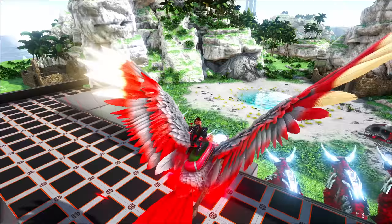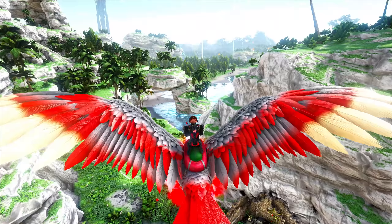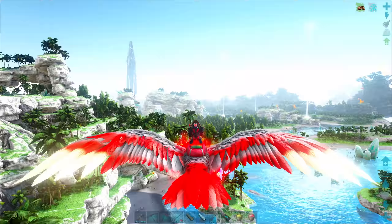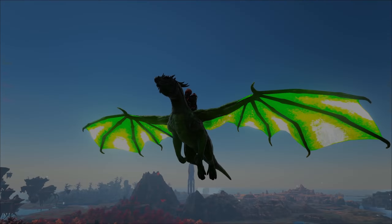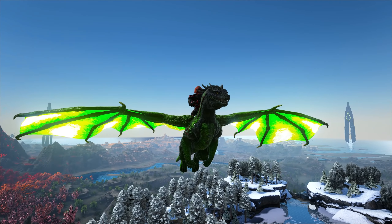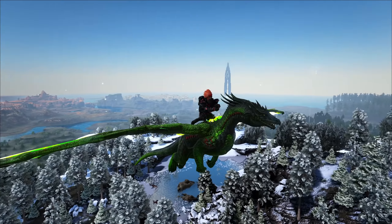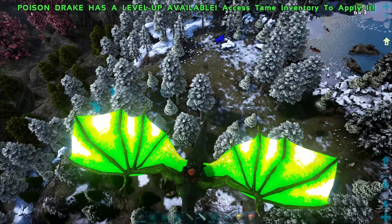What are we going to go after? I'm thinking... there are so many different choices. You know what my favorite one usually is — yep, I'm going to see if we can find that first. Over in the winter biome, that's right. And we finally get to stretch our wings on Lullaby, our poison drake, which we tamed so long ago and just haven't had a need for until this moment.